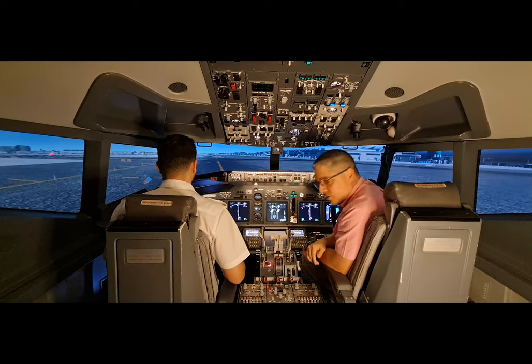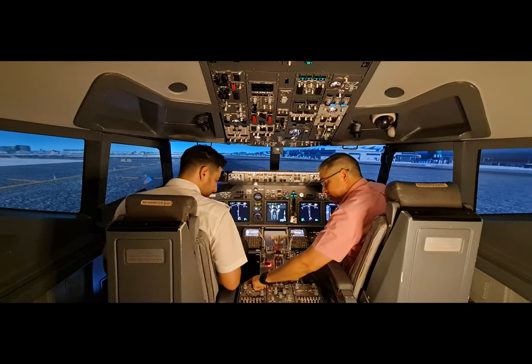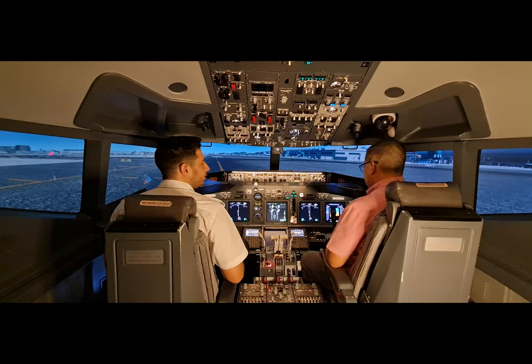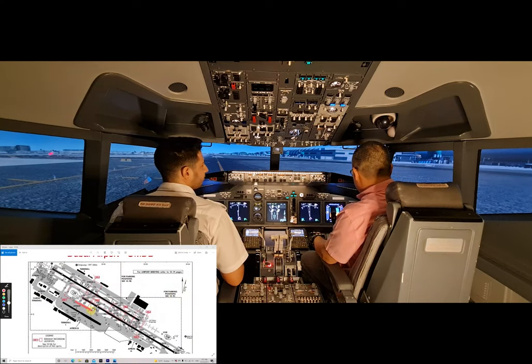Once the before taxi checklist is completed, we'll call ground frequency. In this case it's 118.35, so we'll set that frequency. 'Ground, Dream Aero 123, ready to taxi.' 'Good morning, Dream Aero 123, taxi via Kilo, Kilo 11, hold short 30 Left.' We read back: 'Dream Aero 123, we'll taxi via Kilo, Kilo 11, hold short 30 Left.'